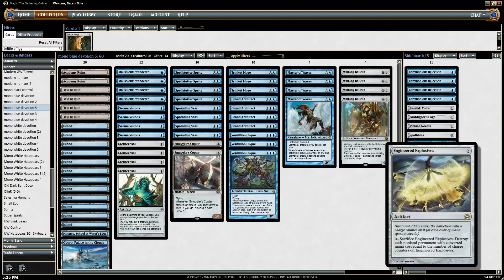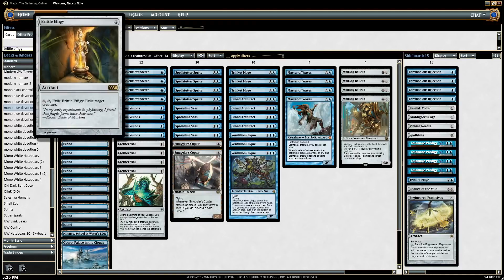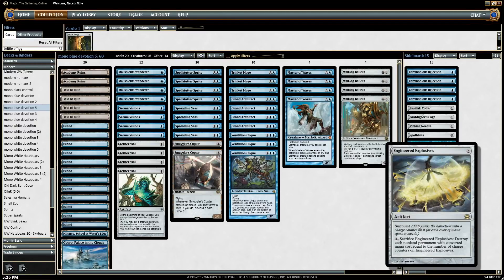Engineered Explosives is a card that's not in the sideboard for the videos — it's the one card I added after the videos, replacing Brittle Effigy. Brittle Effigy deals with big creatures, but we already have that with Basilisk Collar, so it's a little redundant. Engineered Explosives gives us a really powerful option: it's a way to get around all one-mana spells, whether artifacts, creatures like Death's Shadow, or even one-mana enchantments. It deals with a board full of tokens too — if the opponent is playing a token-centric strategy or a Storm deck goes off with Empty the Warrens, you can Trinket Mage for an Explosives, play it for zero, and sacrifice it.